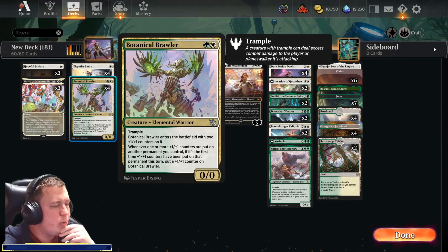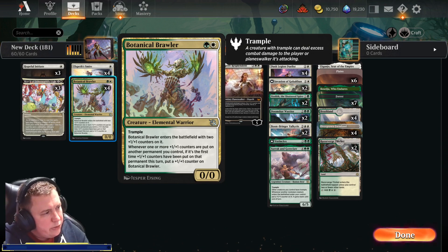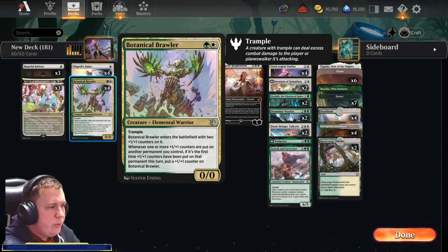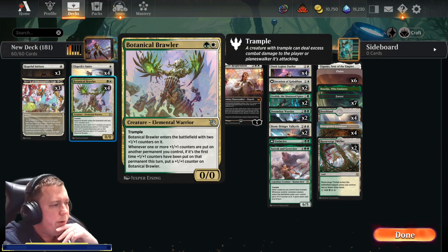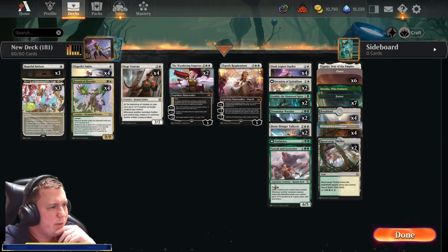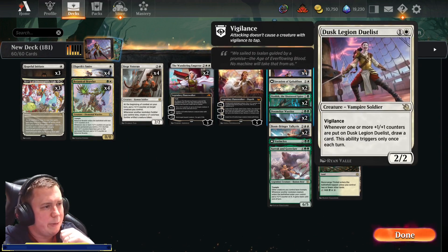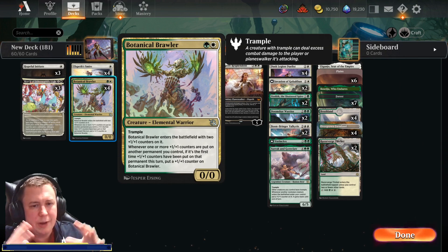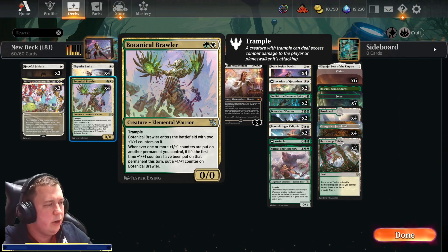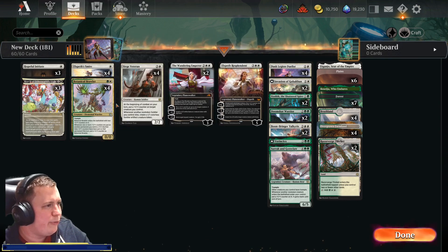The Botanical Brawler is kind of the powerhouse of this deck — I crafted these because uncommon wildcards are worth nothing. It's a two-cost 0/0 Elemental Warrior with Trample that enters with two +1/+1 counters, so it's a 2/2 for two with Trample. Whenever one or more +1/+1 counters are put on another permanent you control — if it's the first time counters have been put on that permanent this turn — put a +1/+1 counter on Botanical Brawler. So this can grow many times in one turn, but only once per other creature. If you have a Botanical Brawler and play another one, the two counters entering trigger this, so it's a nice four-of in a deck.